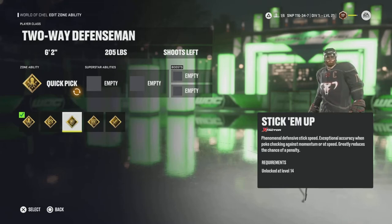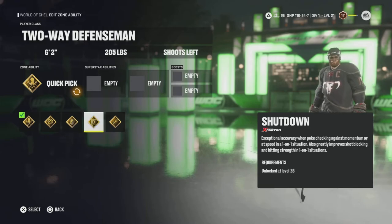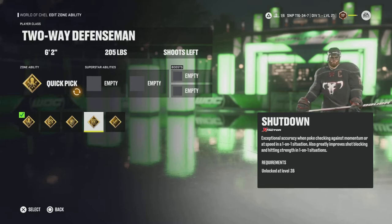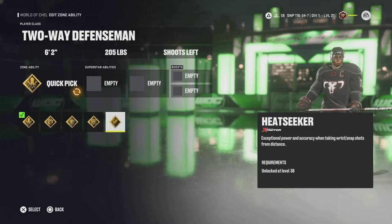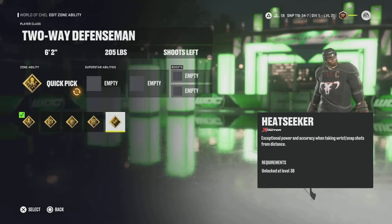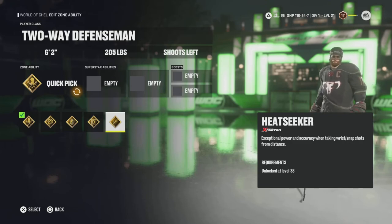Next is Stick Em Up — same as before. Phenomenal defensive stick with exceptional accuracy when poke checking against momentum or speed, and it greatly reduces the chance of a penalty. Shutdown — one-on-ones and hitting in the corners, exceptional accuracy when poke checking against momentum or speed, and also greatly improved shot blocking. Super super handy. Heatseeker gives the Two-Way Defenseman a bit of offensive viability — remember how we talked about Seeing Eye and flicking from the point with Make It Snappy? Heatseeker pairs very well with those abilities. You're on the line, about to lose the puck, you flick it, and you're shooting that puck as hard as a slap shot.